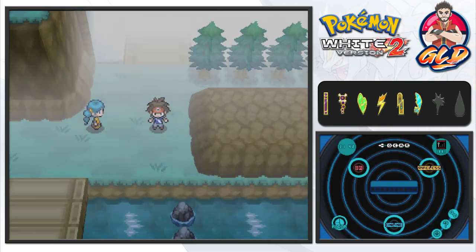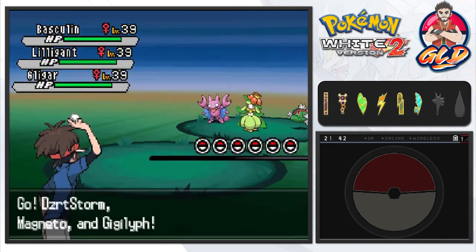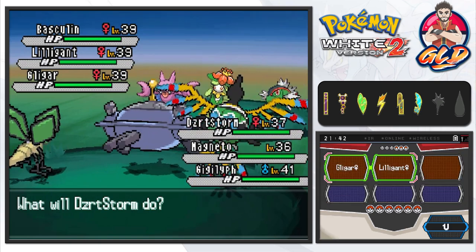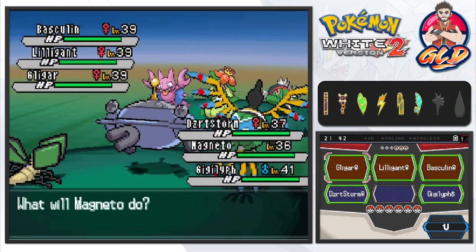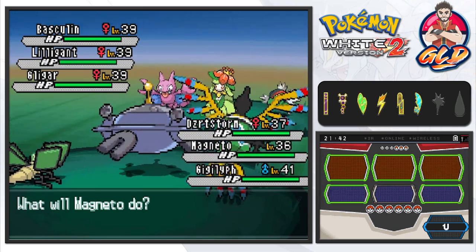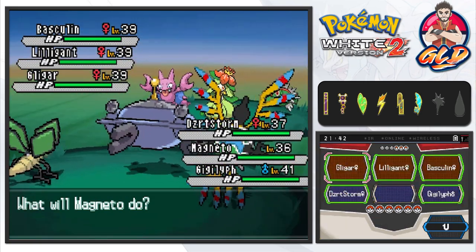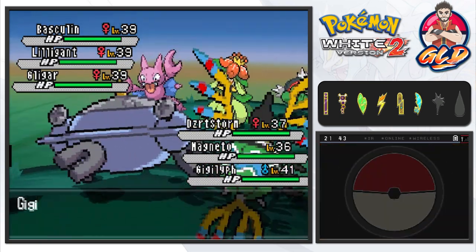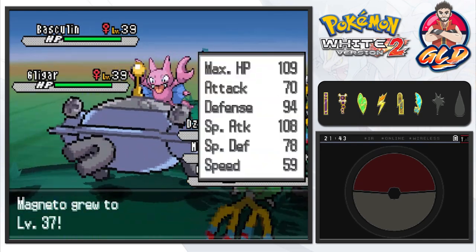This is the area where I think we actually found Landorus — I did a little event for that one, correct me if I'm wrong. Let's go with Rock Slide. Actually, let's go with Charge Beam on that one and Air Slash on the other. There we go — Lilligant has been defeated and Magneton grows to level 37.